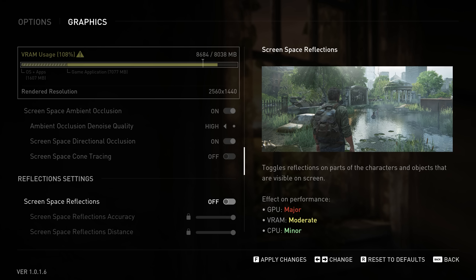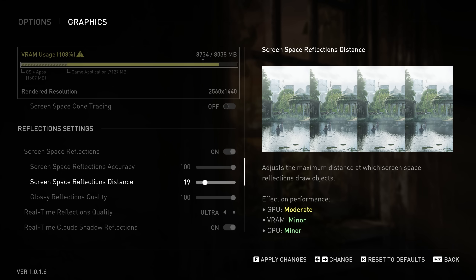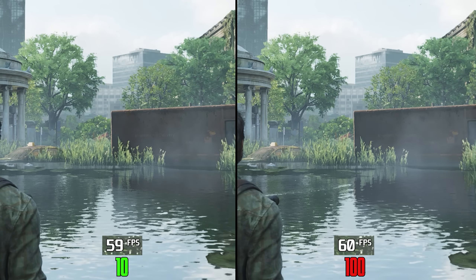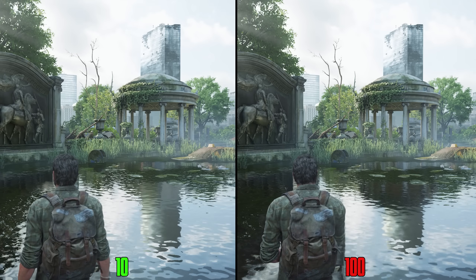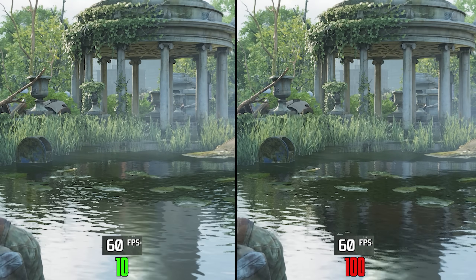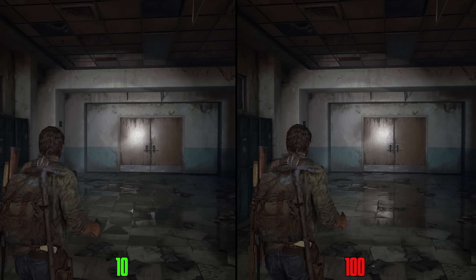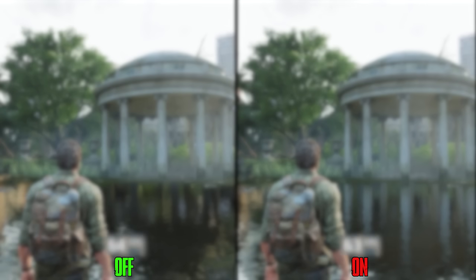Moving to Reflections settings, Screen Space Reflections has three sliders — if any slider is set to zero, SSR is completely removed. The Accuracy slider: at 10 compared to 100, a van's reflection is incomplete, with no performance cost — keep it at 100. SSR Distance: at 10 compared to 100, pillars of a building are missing in the reflection, again no performance impact — keep at 100. The Glossy Reflections Quality slider affects only highly reflective surfaces and costs nothing, so keep it at 100. Overall, enabling SSR with all sliders at 100 doesn't cost much, so I recommend keeping it on.